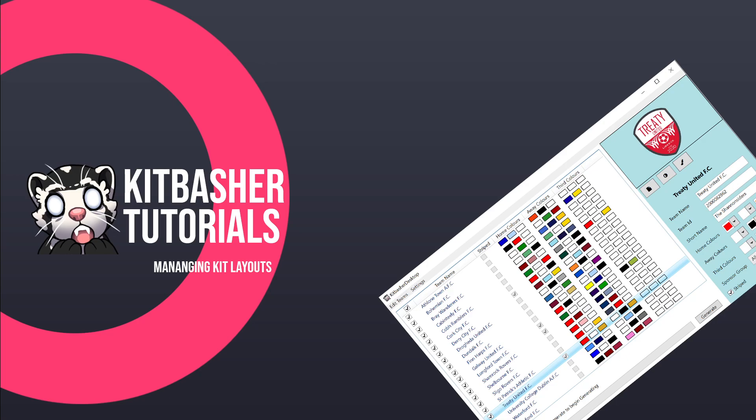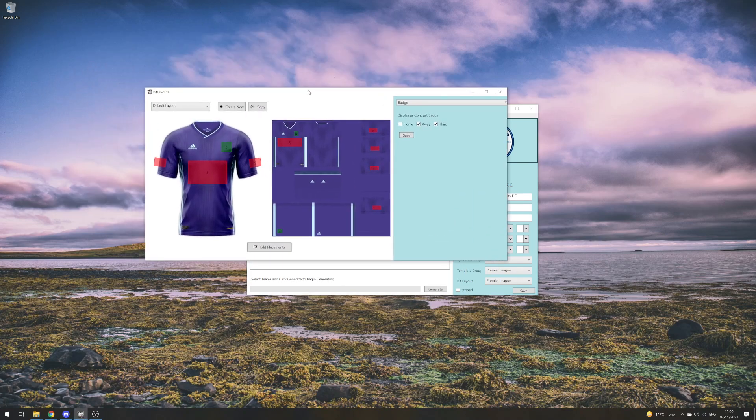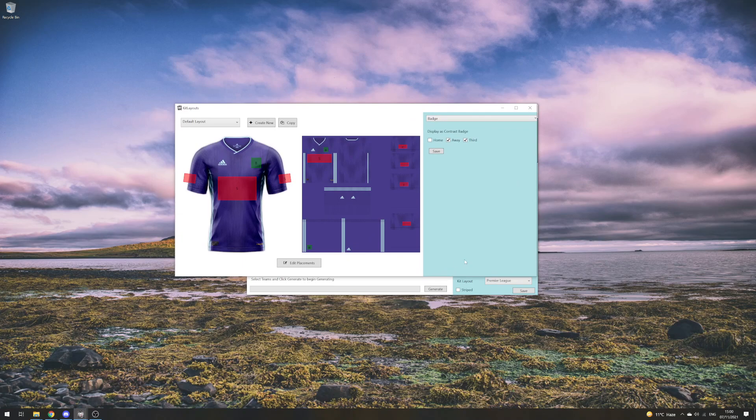What we're going to do today is look at the kit layout system. If we open up Kit Basher, we're back with our Premier League list, and we're going to go to Settings > Manage Kit Layouts. Here we get a little preview of what our kits could be generated as with a default set of colors. You can see a list of placements as boxes — that lets us change what happens in those positions when generating kits. The default layout has a badge in the top right pocket, a main sponsor on the front, and a sponsor on the sleeve.